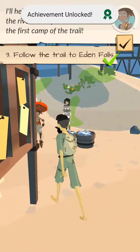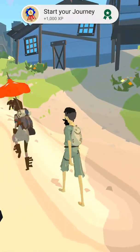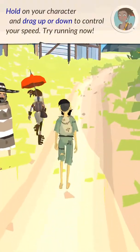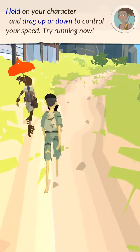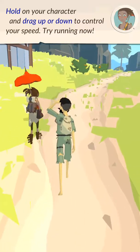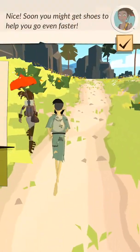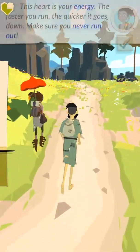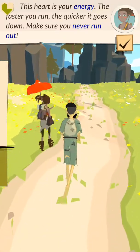I'll help you reach the first river. Let's head towards the first camp. Hold on your character and drag up or down to control your speed. Try running now — drag up and down. Nice. Soon you might get shoes to help you go even faster. This heart is your energy — the faster you run, the quicker it goes down. Make sure you never run out.